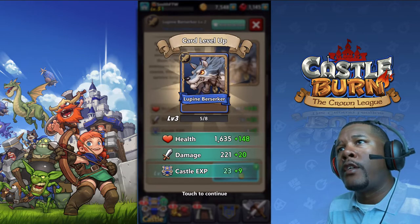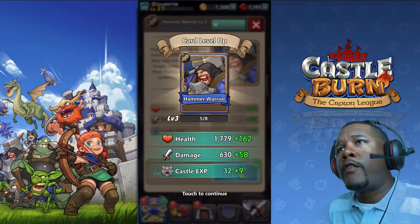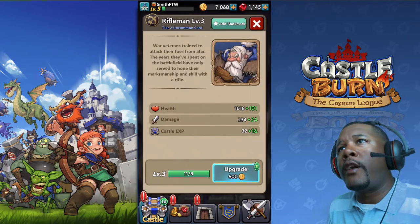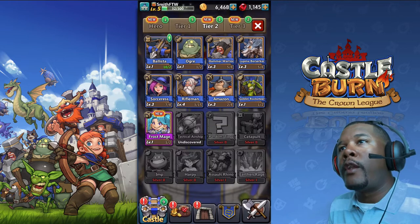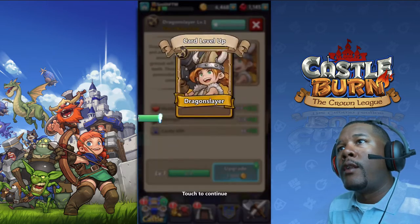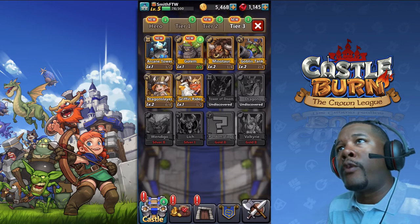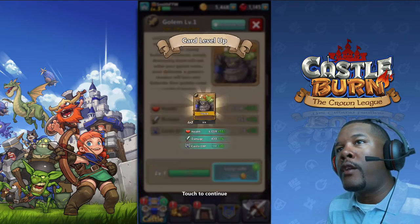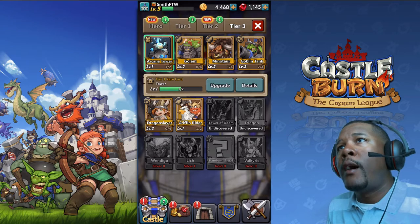I'm just gonna upgrade people I think I should — people that I use. I'm not gonna upgrade everybody. That is a tip I'll give you: after playing games like this, I decided it's not wise to upgrade everything, because that makes your tower get more upgraded, which puts you with people whose towers are the same level, but you may not have equally leveled cards. So if upgrading pushes your tower level up, you could get matched with someone who only upgraded a specific set of cards and they'll be over-leveled compared to you.